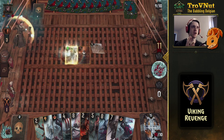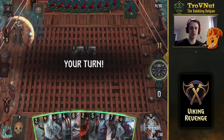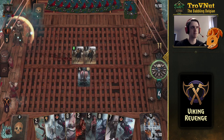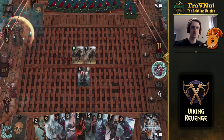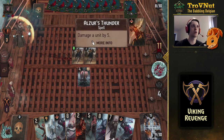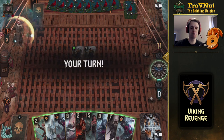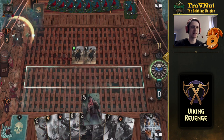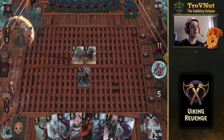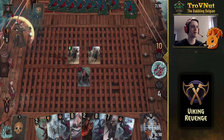Arnegat should obviously be kept for last since he's the most powerful card in the deck along with Wild Boar. Let's start with the Longship for early value — it might get destroyed by Boiling Oil or Thunder, but that's fine. I'll bleed around a bit and don't really care about those cards getting destroyed.